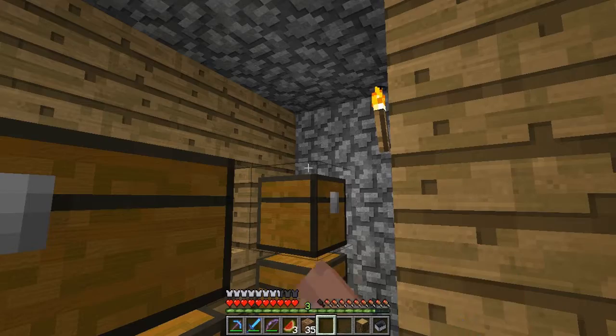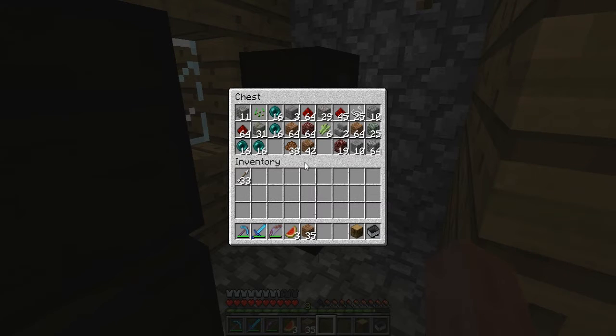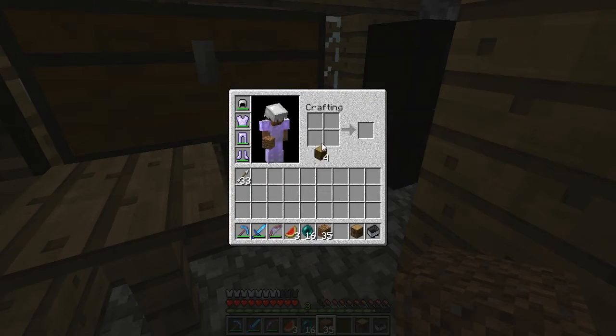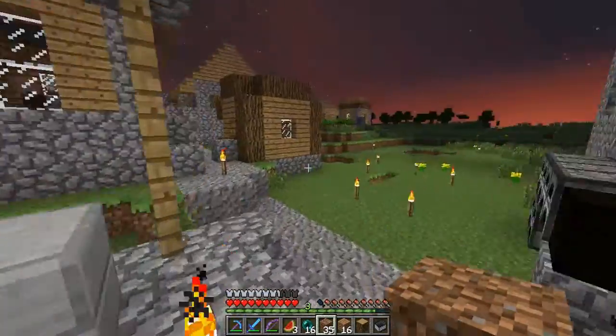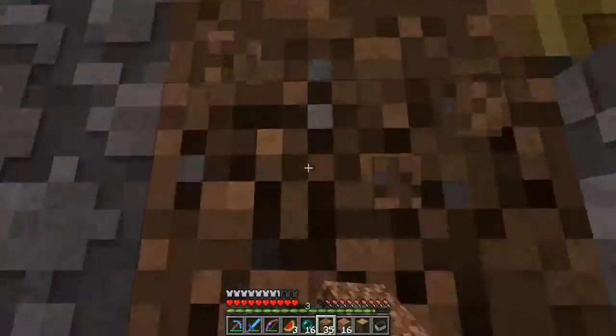Look - there's all our diamonds that we've collected. But don't tell David about that, he loves his lapis and he'll steal it from us. What am I trying to find here? Oh, junglewood - it's in here, got it. Okay, so let's get on our way, let's be on our travels. Back to the Nether hub.